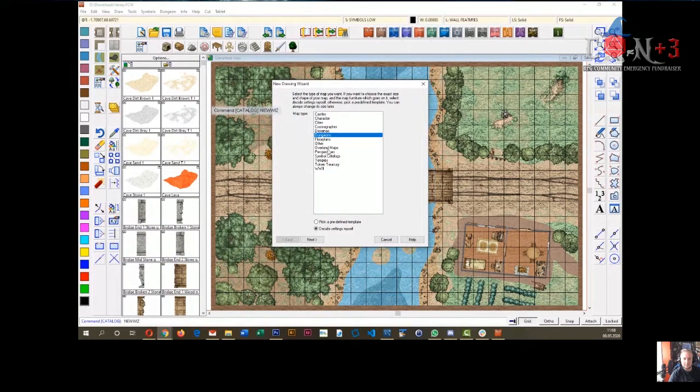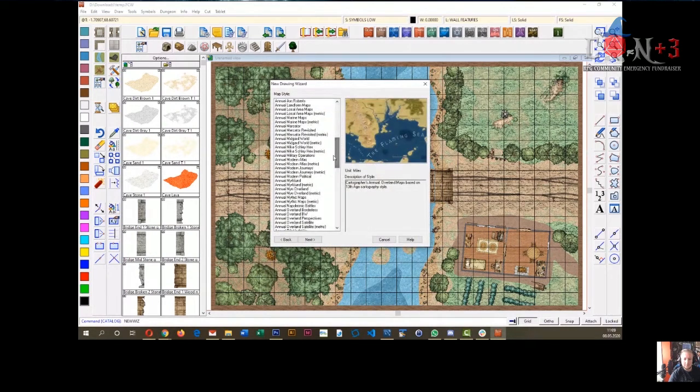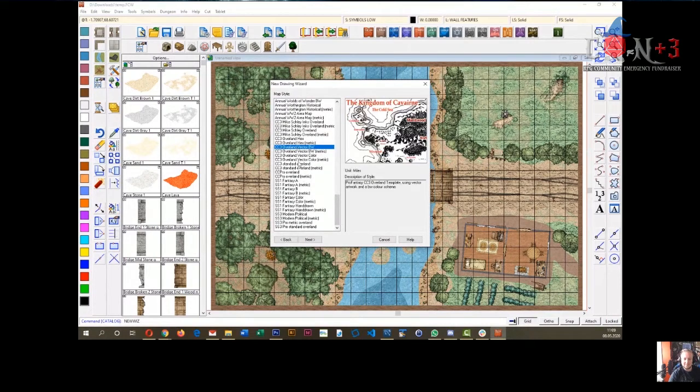So you click New Map, choose the map type you want to draw — you can see all these different options from the different add-ons. I'm choosing something from the base program: overland maps. Then you have lots of different styles you can draw your maps in. The Annuals is our yearly subscription, and here's something from the base program — the Mike Schley overland style.